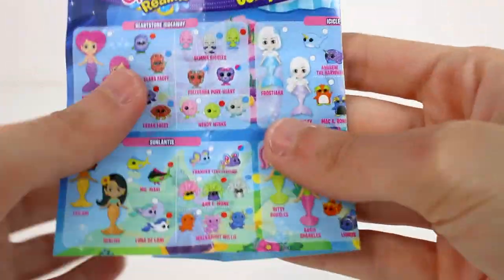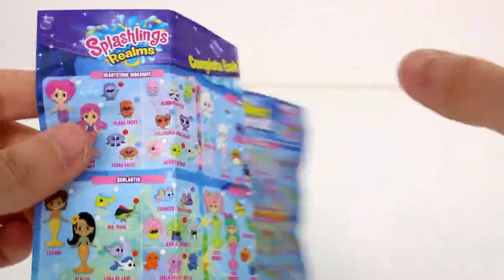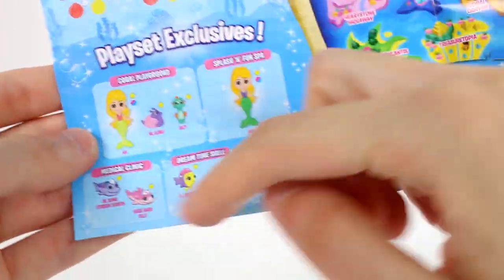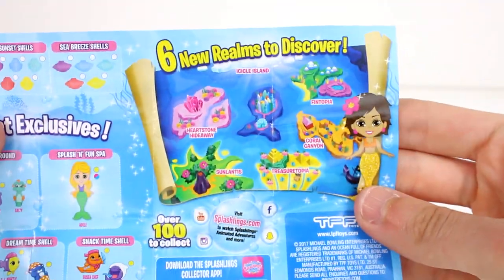Here's a look at the checklist that you get inside. They are all categorized into realms — the Splashling Realms. So we have Hearthstone Hideaway, Icicle Island, Coral Canyon, Sunlantis, Fintopia, Treasurtopia, and then here are the shells you can collect, and then these are the play set exclusives. And here are the pictures of the realms.